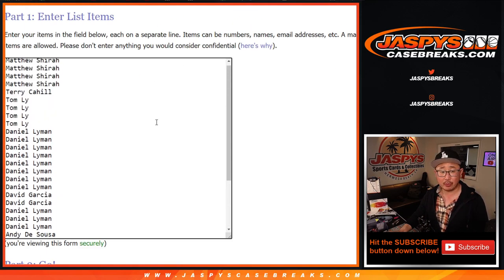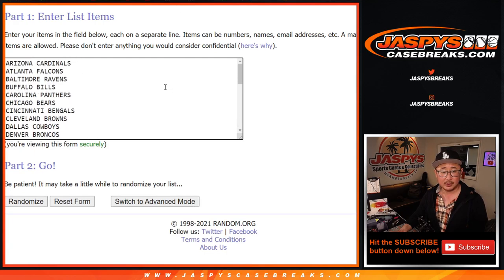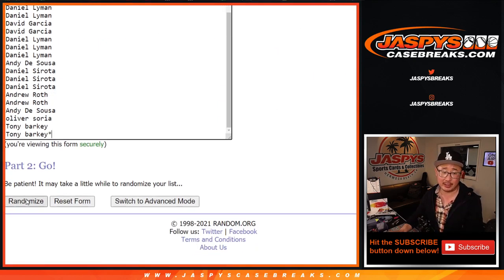Now as always, we're going to do the break itself first. A very big thank you to everybody who got involved. There are 32 teams right here. Let's roll it, let's randomize it — six and a four, ten times for names and teams. Different dice roll for the giveaway.